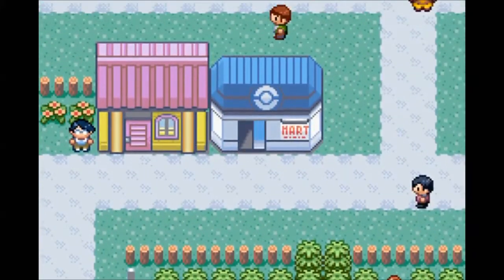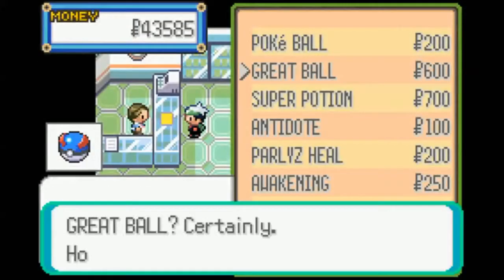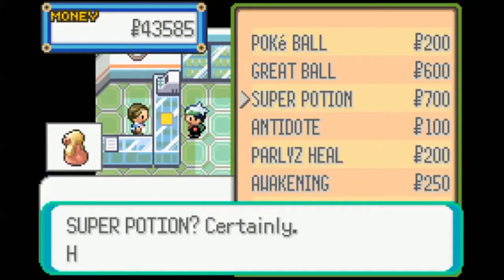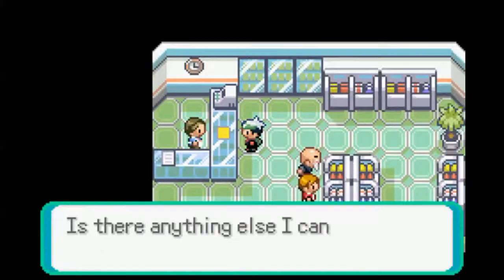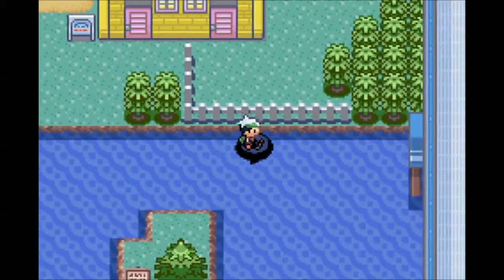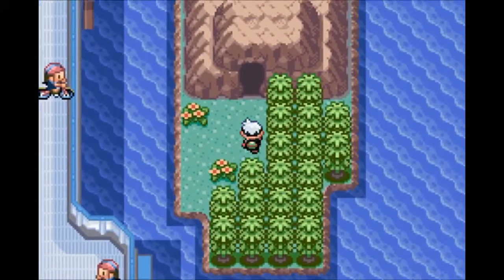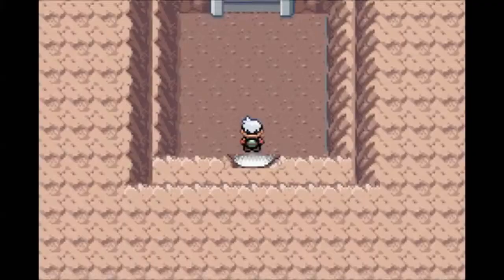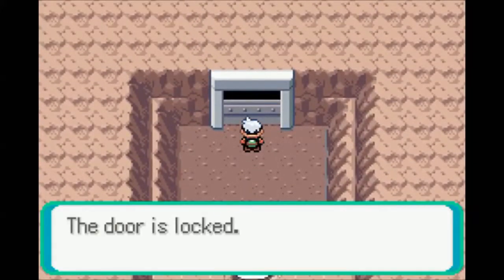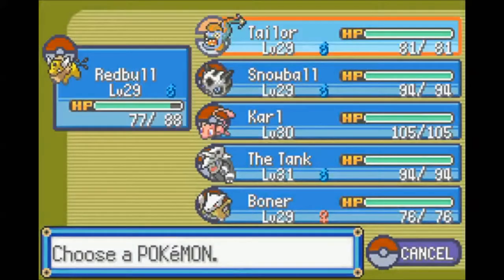Let me buy some stuff while I'm here - I think I'm running out of Super Potions. Got plenty of those. Could do with a few more though, just to be safe. And let's roll out. New Mauville is over here. Door's locked - use Basement Key. I think there's actually a lot of Pokémon here, so we can catch something new here.